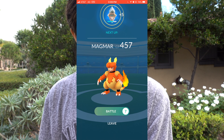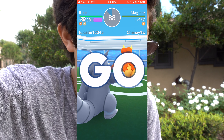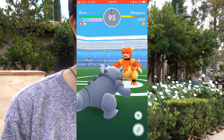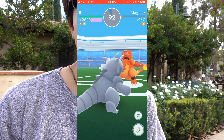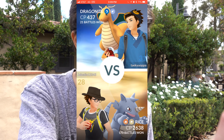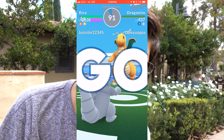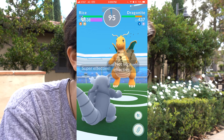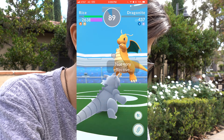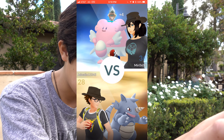Three hits, four hits, five, six, seven, eight hits — not too bad. Pincer has 286 CP left. Magmar's up next at 457 CP. Just knock this down. How is Magmar super effective on a rock type? Is fire effective against ground? Magmar's out — got a Dragonite at 437 CP. I might put something in this gym — I don't know what I'm sticking here. Dragonite's down.